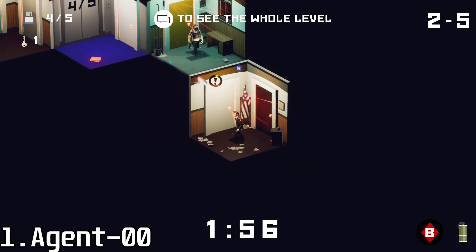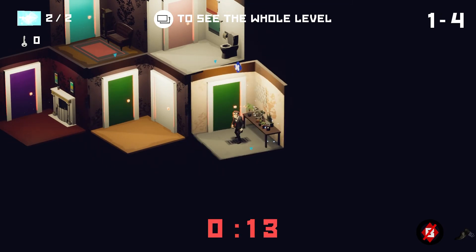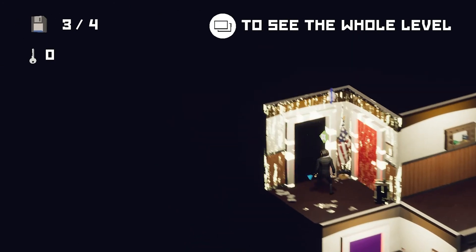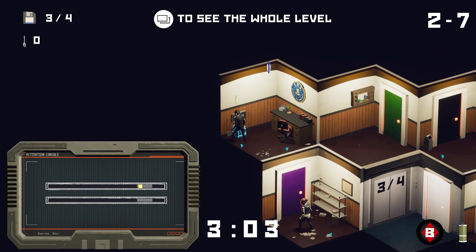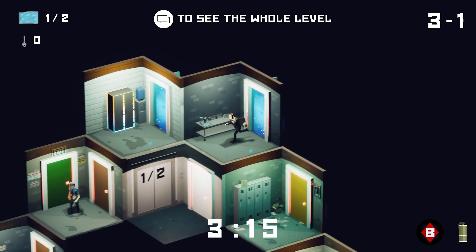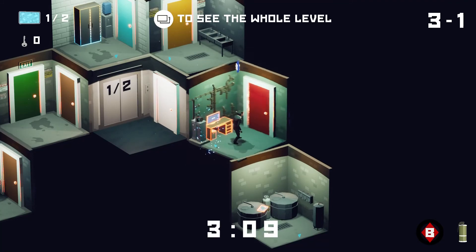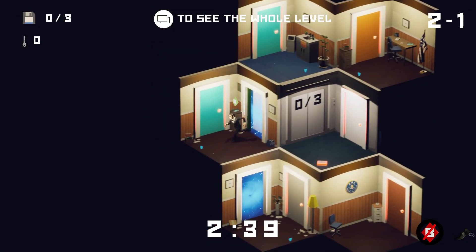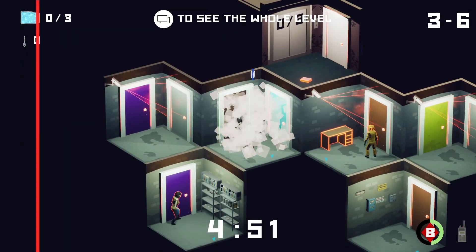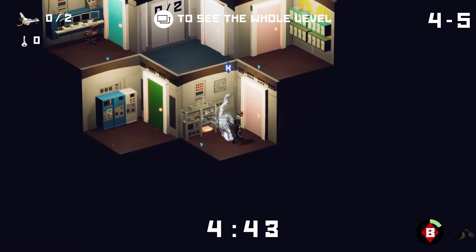Agent 00 is a puzzle stealth game where you infiltrate and uncover a secret project during the Cold War. It's primarily a puzzle game that requires quick thinking as every level has a timer. You make your way around the level collecting a specified number of collectibles, some of which are acquired via a hacking minigame, before you're able to escape using the elevator. Rooms can be rotated 180 degrees, which can reveal a collectible or another door. Each colored door you go through puts you through that same colored door placed elsewhere in the level — the door has to be visible, or else you won't be able to pass through it. Levels will keep things fresh by making rooms rotate automatically or teleporting rooms around, for example.